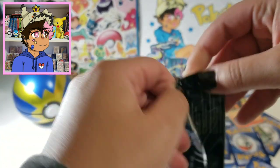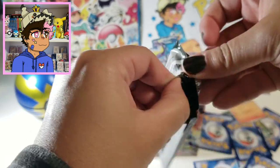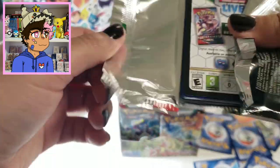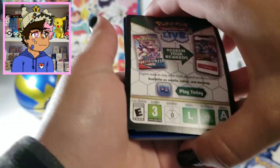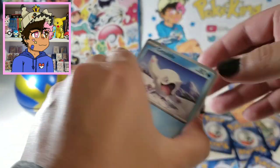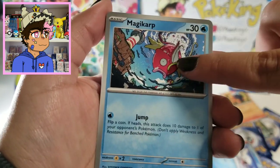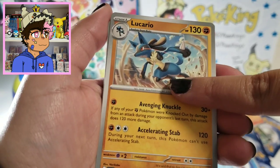Moving on to our next pack. I also heard a couple of PokéTubers saying that the actual packs feel very stiff and thicker — the packaging. And I can confirm: they really do. It's a little difficult to actually open them, which is very strange. We're getting a lot of the new Pokémon in here, which is cool — a lot of Gen 9. A nice Lucario coming in.